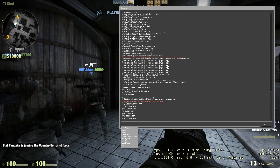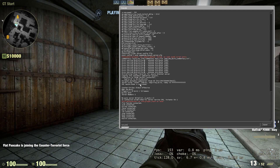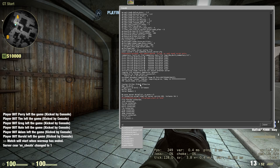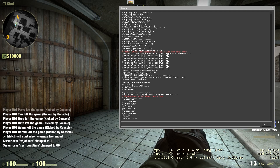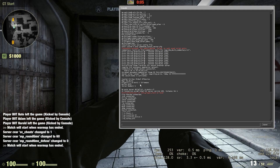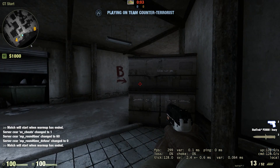The commands are: bot_kick, sv_cheats, mp_roundtime — change that to however many minutes you want, I'm going to do 60 — and then mp_defusekit, I put that to zero. Now what you can do is mp_warmup_end; this will end the warmup and you'll be the only one on the team.